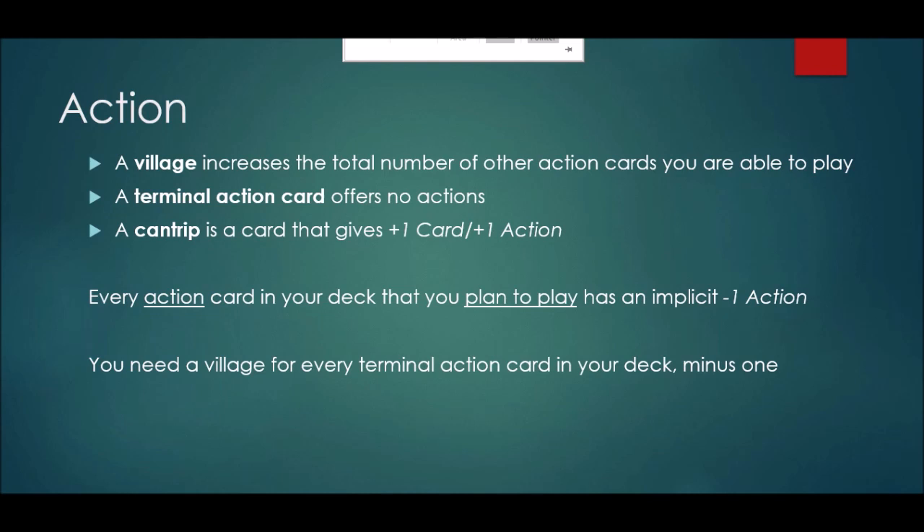If I want to play my Village I have to spend an action to do so. If I want to play my Money Lender I have to spend an action to do so. Any card that you want to put into play as an action card requires spending one action. Note this is a little different than the principle discussed for draw. With draw, every card in your deck is necessarily minus one card because you're drawing through your entire deck and all the cards end up in your hand over the course of your shuffle whether you want them to or not. But treasure cards, for example, do not take up minus one action because you don't have to spend an action to put those treasures into play — you can put your gold, silvers, and coppers into play in your buy phase whether you have plus action or not.